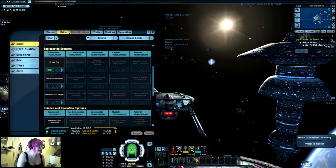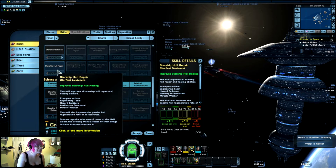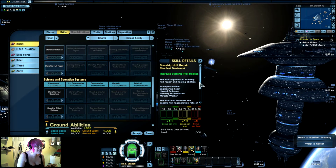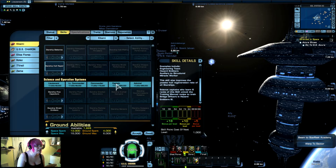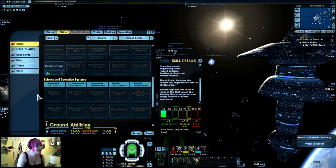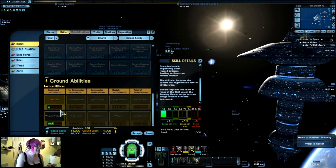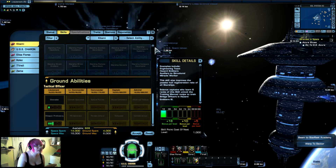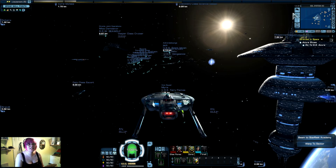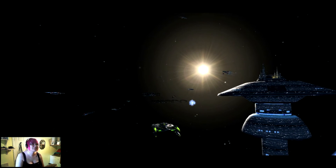I'm not going to do weapons training. I will punch my driver coils up further. I've only got a thousand left. We'll do it. Take me to sector space. Weapon proficiency — do I not have any ground points? I've spent them all. Okay, that's that. Let's go to sector space. We now have a sexy looking ship — it's purple and pink. We're now up to warp 5.41, which is kind of cool.